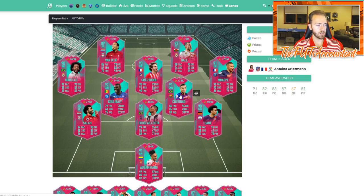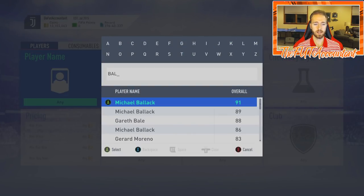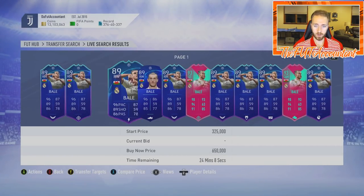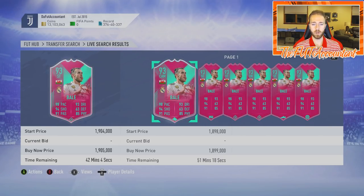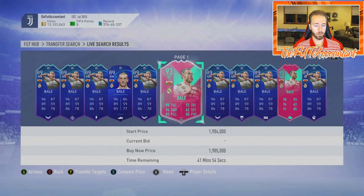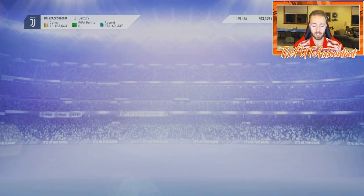All these guys in the starting 11 should rise at least somewhat out of packs. Mbappé I don't think will rise too much, maybe a little because he's rare. Coutinho is down a lot. This Griezmann card — I want it for my team, along with the Bale, because they would fit perfectly. Now I'm not going to spend a lot of money on the Bale card — he's sitting at 1.9 million coins. If you really want him, wait until Team of the Season — he will drop as other cards with incredible stats come onto the game.